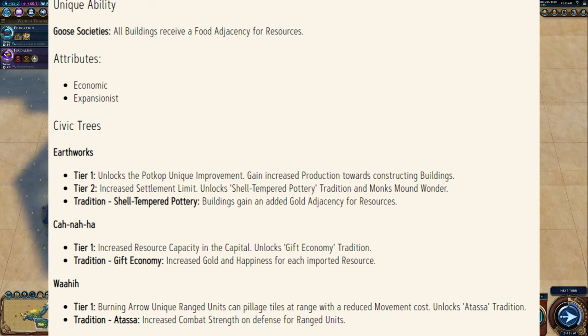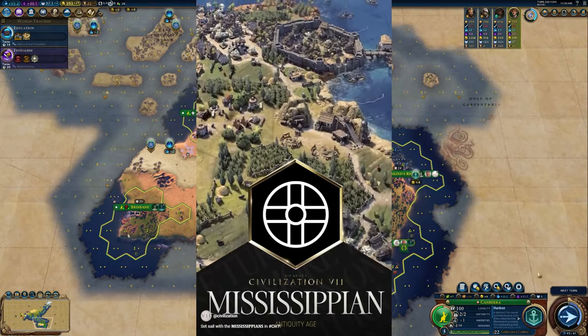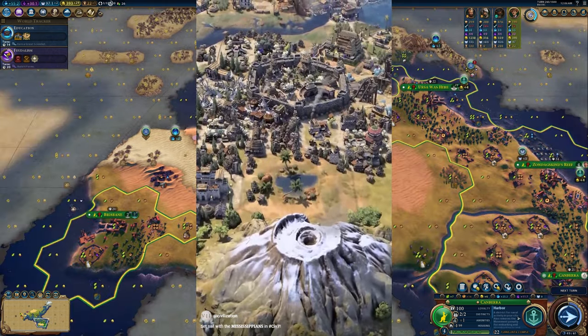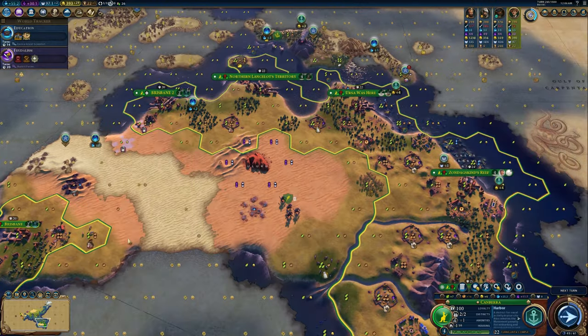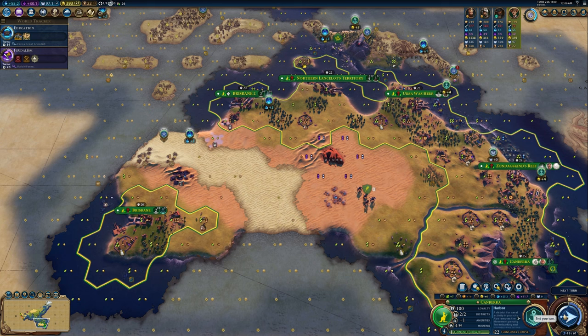Previously this sort of ranged pillaging was reserved for ultra late game bomber units, where the yields aren't quite as important. So to see this in the antiquity era is really interesting. More units like this please, I love it. That's all I've got for you today — if you want to read the game guide in full I'll link it down below. I'll see you all tomorrow, thanks for watching.